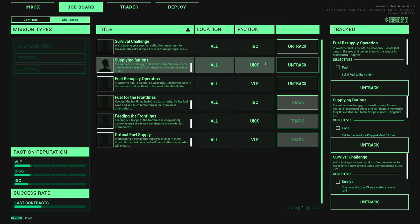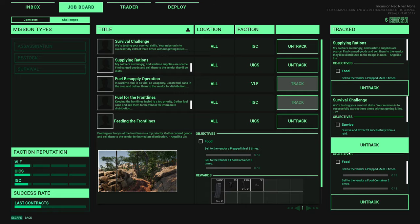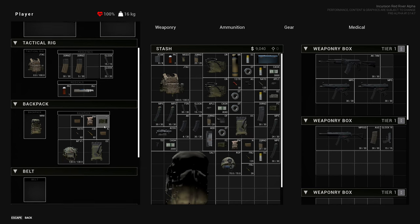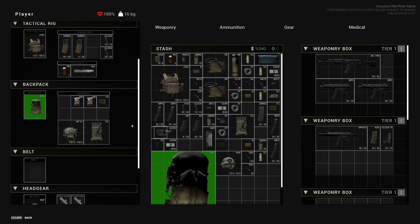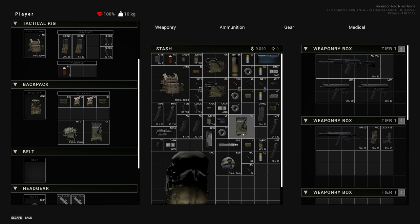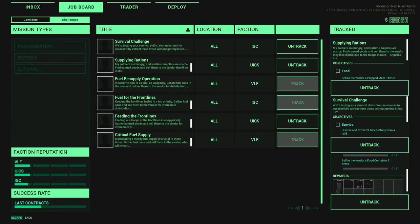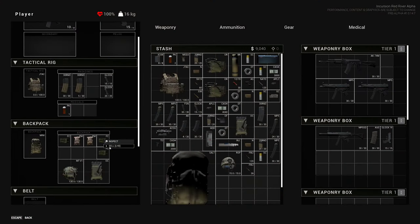I'm going to untrack the sell fuel task and track this one instead: sell three prepped meals to a vendor. I might actually have some. So I've got the food container, this ammo, and there's a prepped meal. Do I have one more prepped meal? If I do, we might actually be able to hand this in. Oh wait - you can just do it from here! I was overthinking this - you can just do it from the terminal!